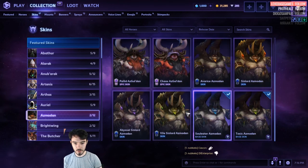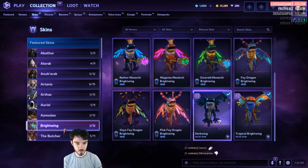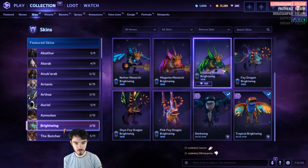Brightwing. 400 for the Monkeys, 100 for the old Master ones. We got Darkwing or Tropical Brightwing. These ones are 100.